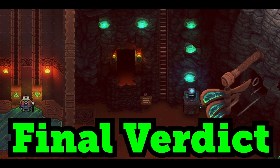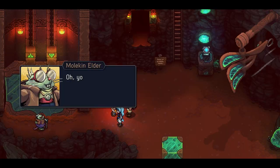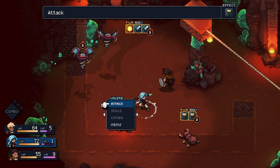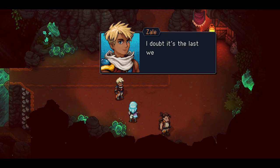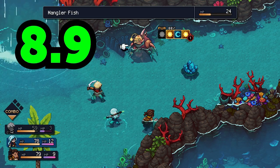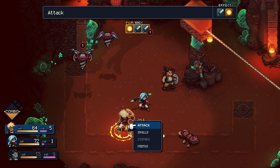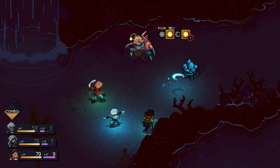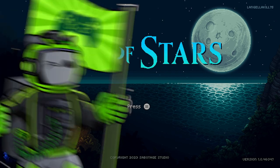Overall, Sea of Stars really impressed me. The characters, narratives, and the world were all positives, and it shows that even in a pixel or retro-style game, the atmosphere can still be beautiful and charming. The gameplay is challenging, fun, and strategic, and makes up for some of its flaws. I'm giving Sea of Stars an 8.9 out of 10. This game can be a good change-up from those 60-plus hour RPGs, and at $34.99 — available on both Game Pass and PS Plus — this is a must-play for turn-based fans. I salute Studio Sabotage for a job well done, and on behalf of Marsman Gaming, it gets a big stamp of approval.